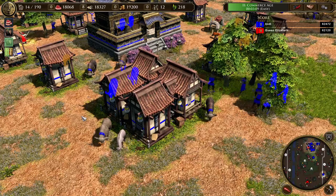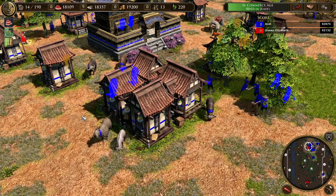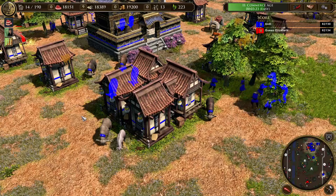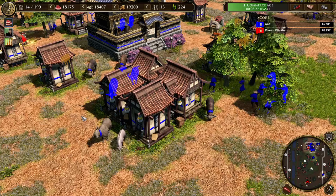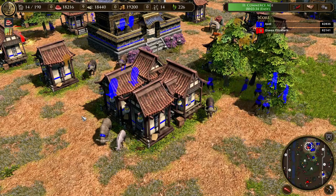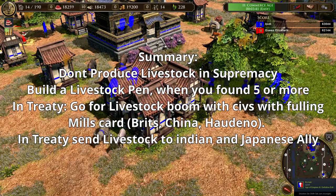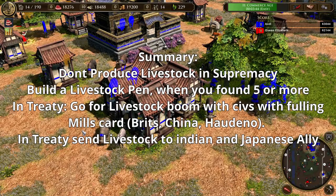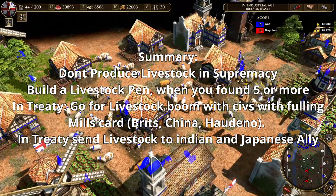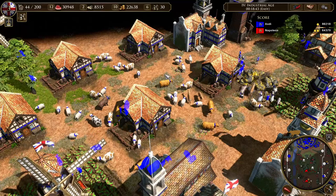To summarize: don't produce livestock in supremacy — it's too expensive, takes too long to pay off, and gather rates aren't much higher than hunts. If the map contains livestock and you find more than five, it's usually worth building a livestock pen — for cows and yaks you can build it even earlier, for sheep you need around six or seven. In treaty, if you play British, Chinese, or Haudenosaunee, use Fulling Mills for a strong economy. For all other civilizations livestock is usually not worth it, except Indians who can make 20 cows. In treaty, let teammates feed herdables to Indians and Japanese to boost their economies.